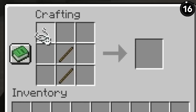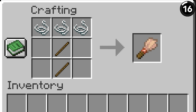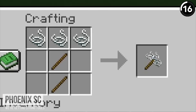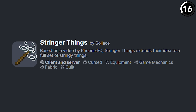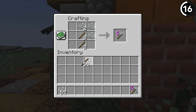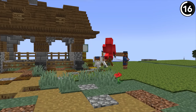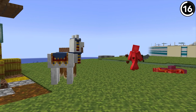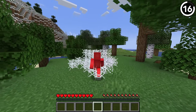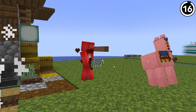Did you know the original crafting recipe for the brush was three string on top of two sticks? It doesn't look like a brush — it looks like a string pickaxe. That's what PhoenixSC noticed when they made their video, which led to a mod giving us a string pickaxe, string axe, string shovel, string hoe, string sword, and string boots. Why would you craft these? They all come with built-in Silk Touch, and the string boots even let you walk through cobwebs without slowing down. Just don't use them too long — they're a little stringy on the durability.